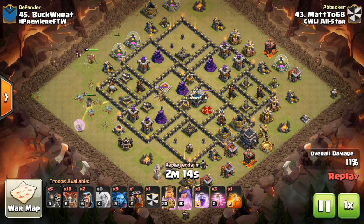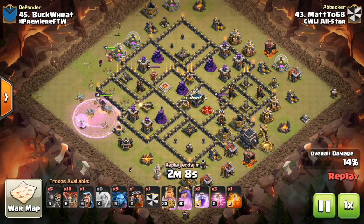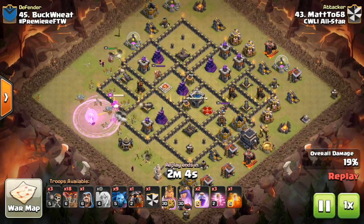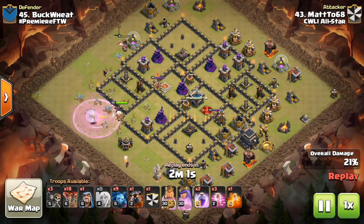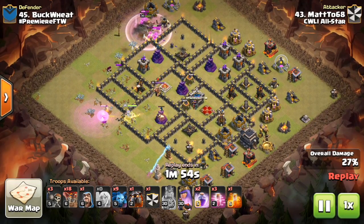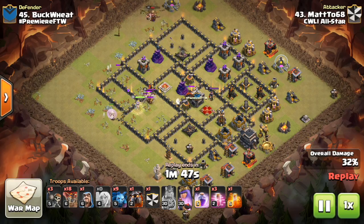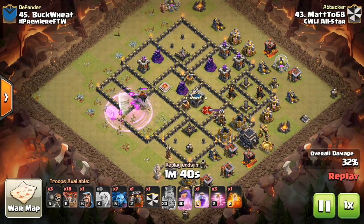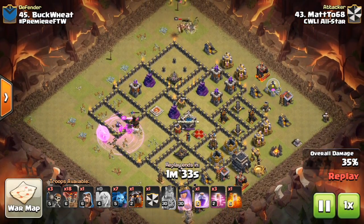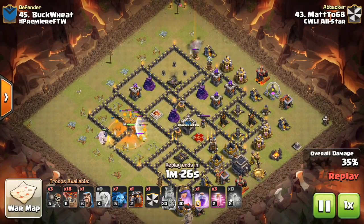Basically, he's going to go ahead and use the King as a funnel here to get some good trash cleared out, and also let the Wizards behind him take some stuff out as well. He wall-breaks in the Queen on the corner, and unfortunately that one air defense is going to take out a few of his healers, but it won't be that big of a deal. I like the way he saved the King's ability, because if the King moves too fast, he'll get out of range and the defenses will take out those Wizards. Because he waited, the Wizards got a cannon taken out, which definitely helps the Queen as she deals with the King and the Lava Hound.